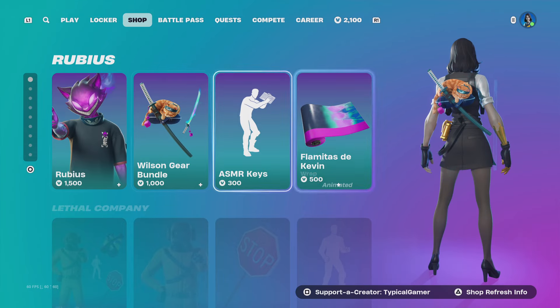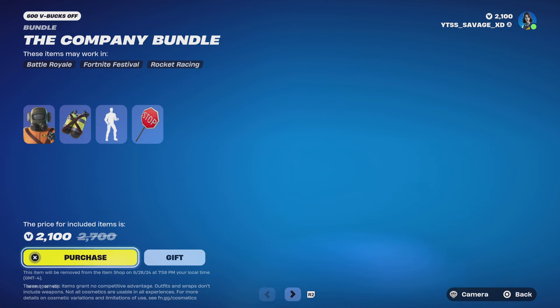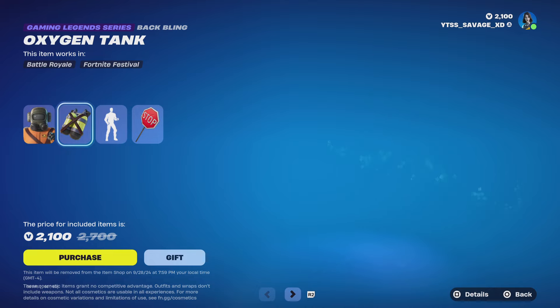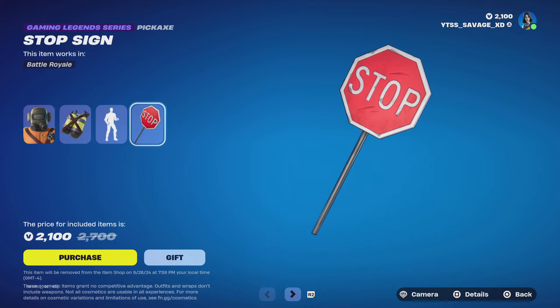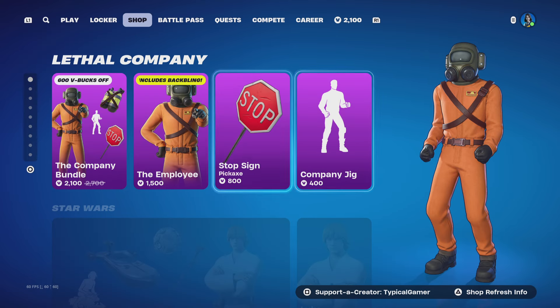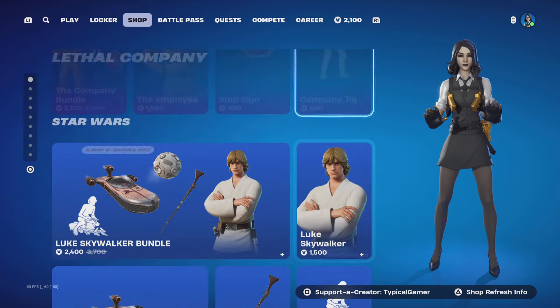You can't get anything with the skin other than the LEGO version as well. The Lethal Company is also back with the Company Employee skin, including company jig, oxygen tank, and the stop sign. No styles for any of these. You can buy each one of these separately, other than the backbling which comes with the skin. Also, the emote is 400 V-Bucks if you guys want this.